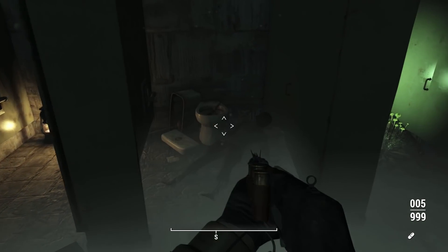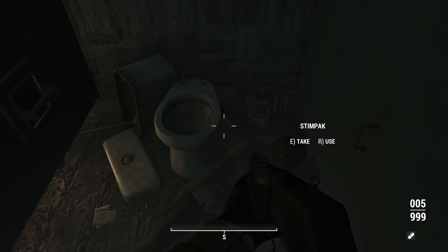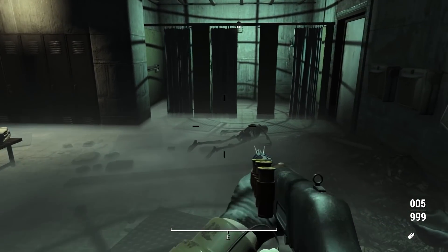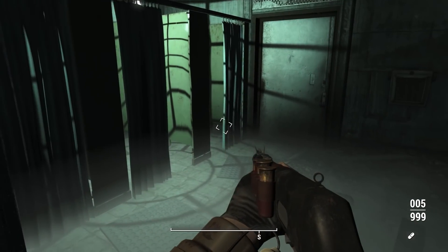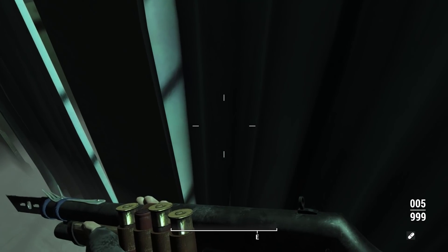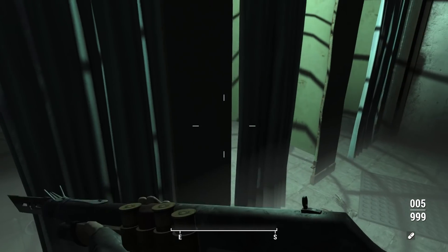Stimpaks. Another one. Man, this place is so cool. All the mist on the floor looks crazy. The curtains are hard — you can't get through them. Keep following the doors.